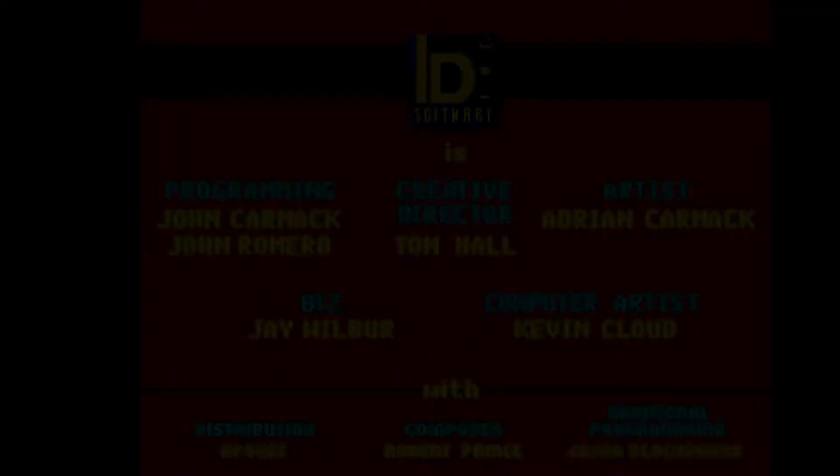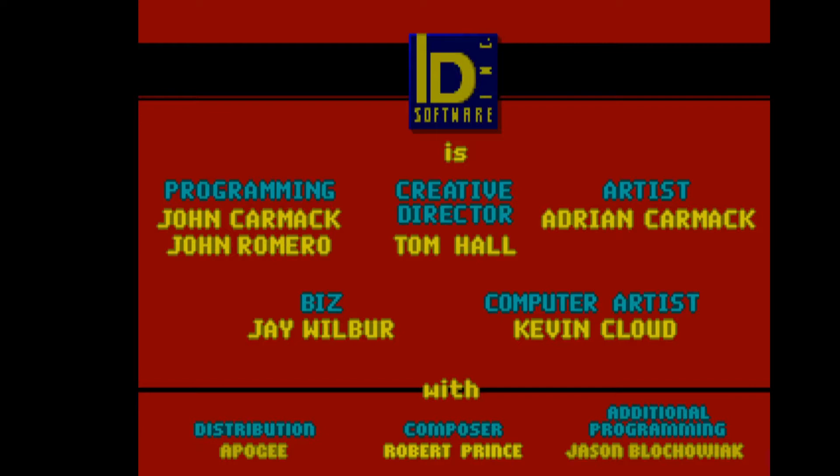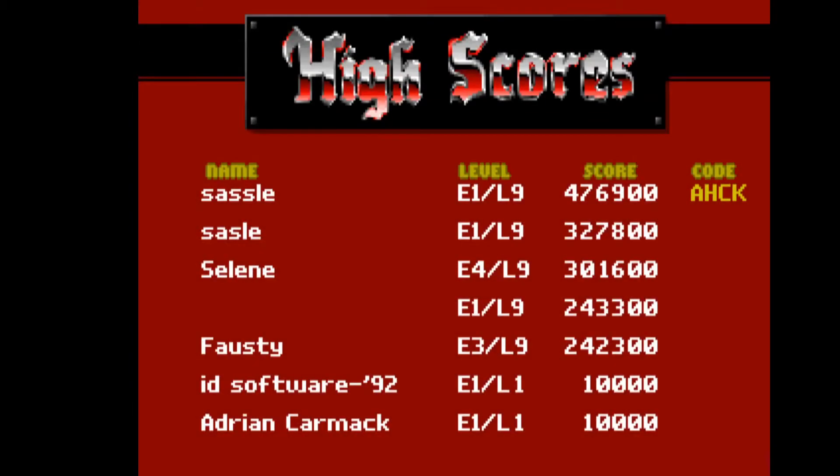It got released in 1992, developed by ID Software. The game is set during the Second World War, and the player controls the captured American spy BJ Blazkowicz. Whoever played the later versions of Wolfenstein must be familiar with the name Blazkowicz, because he is the protagonist in all of the later games.